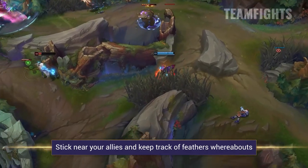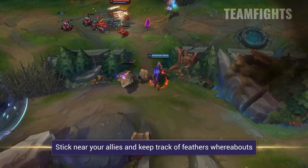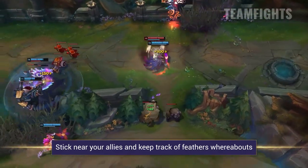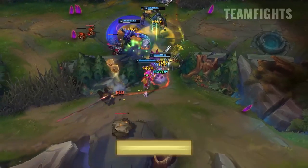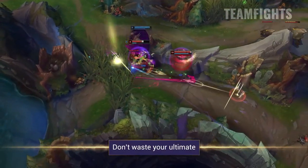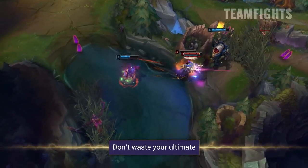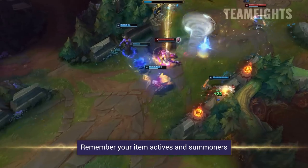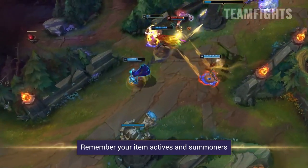In team fights, you'll want to stick near your allies and constantly throw out as much damage as you can with your auto attacks and feathers. Always be conscious of your positioning and your feathers' whereabouts so you can keep yourself alive with the root that it provides when you use your E. Don't waste your ultimate — in any team fight, this is not only your main tool to keep yourself alive, but it can also allow you to deal an insane amount of damage if you angle it right. Remember your item actives and summoner spells alongside your ultimate and use these to your advantage to reposition your feathers and keep yourself alive.